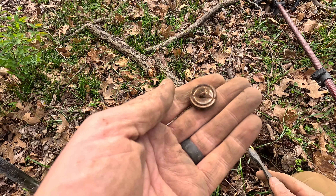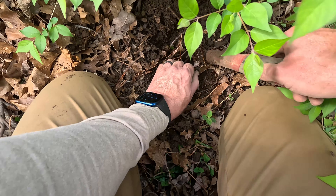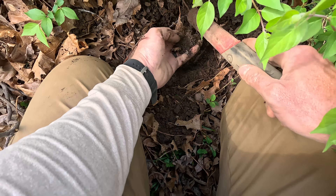Decent signal — I think things are deeper than expected, because I found that iron ring and it was really deep, and this doesn't sound deep. It's a coin! It's a wheat — oh, a pretty one! 1926 wheat — awesome! I started digging this one and it sounded really iffy, and then it kind of cleaned up.